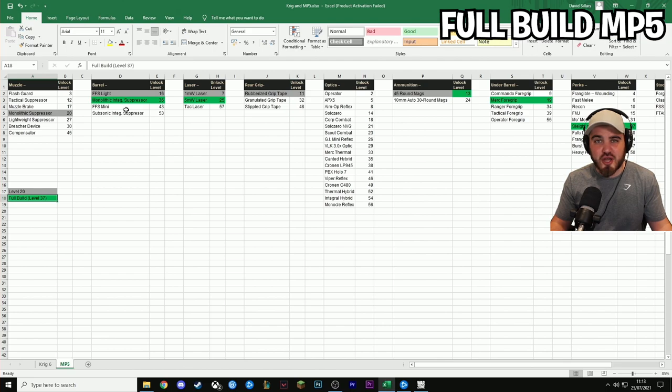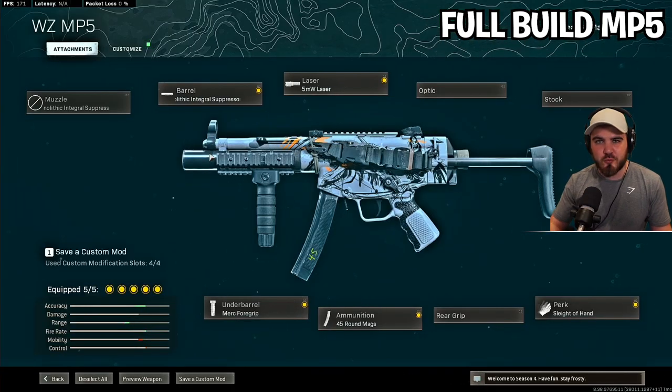At level 37 you'll have all the attachments for an insanely strong MP5. Those are: the Monolithic Integral Suppressor — which is actually a barrel on this gun — the 5mW laser, the 45-round mag, the Merc Foregrip, and Sleight of Hand as a perk. This gun is one of the few where a suppressor is available as a barrel slot attachment, which removes the muzzle slot entirely. And it is stronger than the standard Monolithic Suppressor — the only time I've seen a better alternative to it.